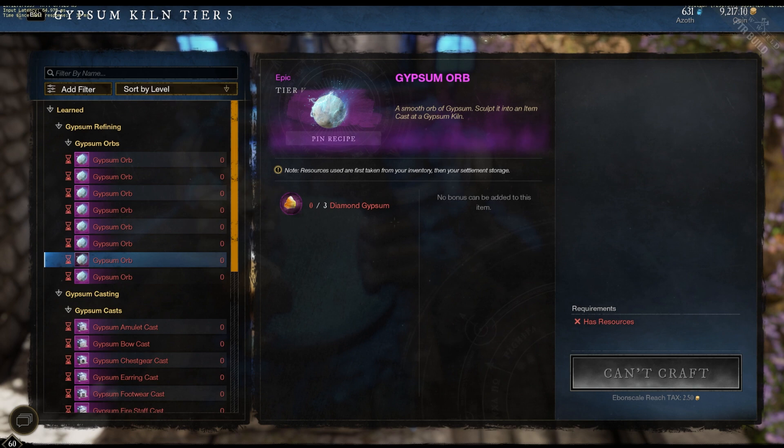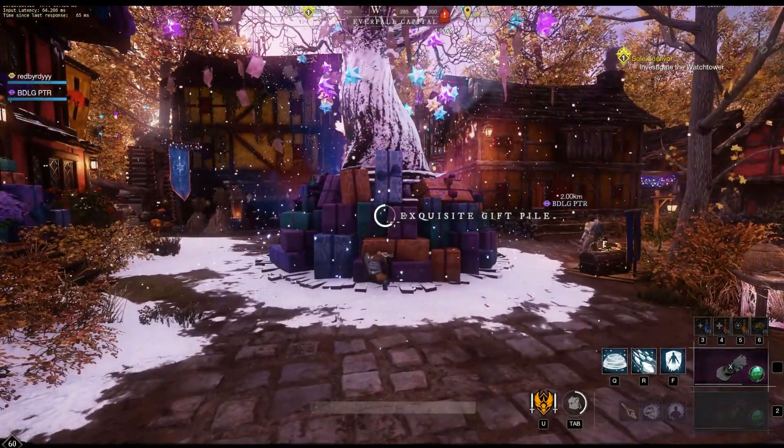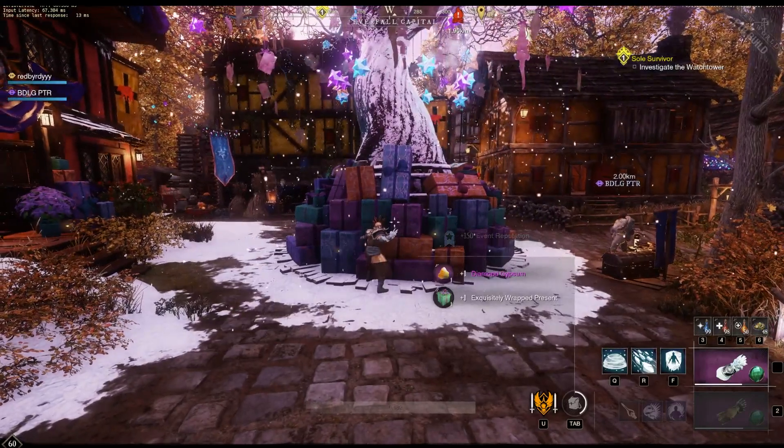Level 60 players will be able to earn this Gypsum when interacting with their first three Trees of Light a day. You will basically just run to these trees once a day, interact with the exquisite gift pile underneath the tree, and you should get one Diamond Gypsum and an exquisitely wrapped present.